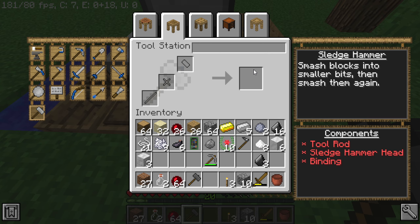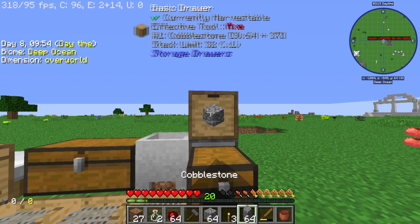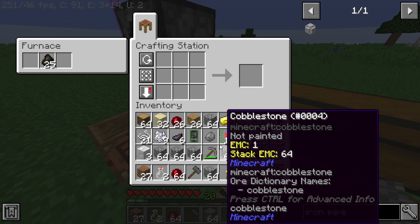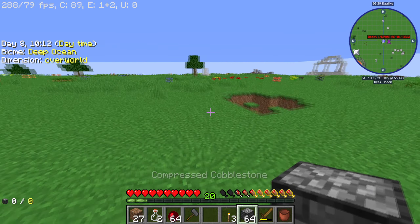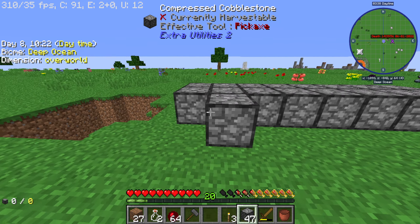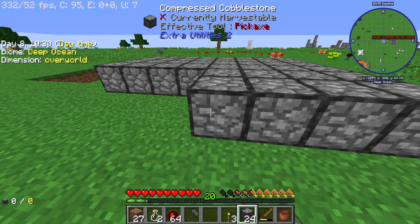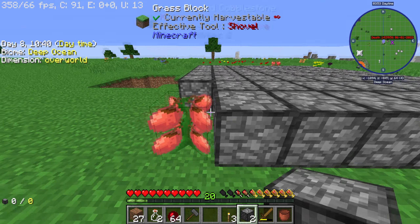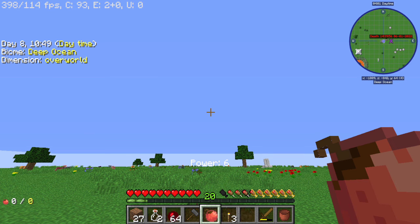Now we should be able to do basically anything we want infinitely, in theory. We are going to need quite a few pieces of cobblestone because we need dust — I want to get into Tinkers Complimentary and we're going to need bone meal, clay, and quite a bit of material to get there.